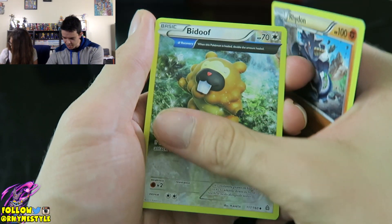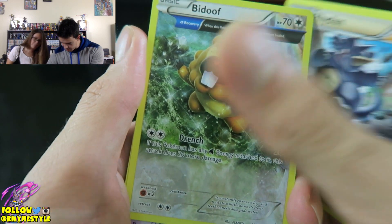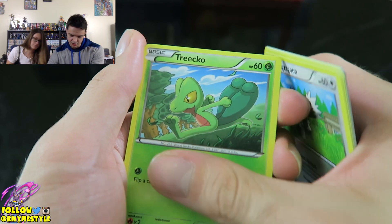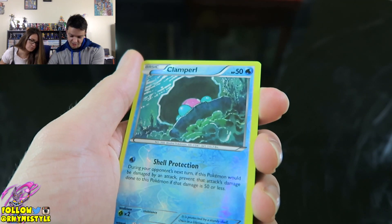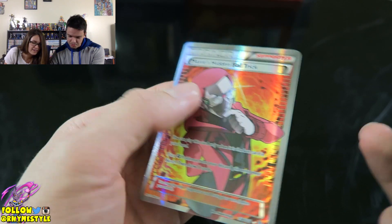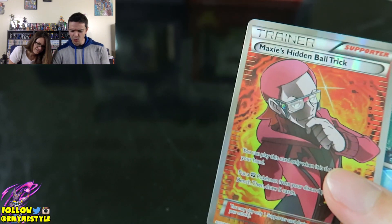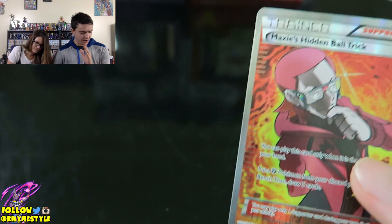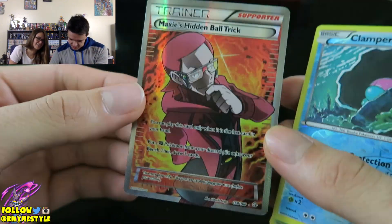Kicking it off with a Rhydon, a Bidoof — look at that Bidoof art, big buck teeth. A Nidoqueen, a Cirkits, a Zigzagoon, a Treecko. Ooh, Treecko! A Shroomish. And I got a Hullarch! There we go. See, this is the full art reaction right there you're supposed to have. It's not like a Groudon or something, but I will take it.